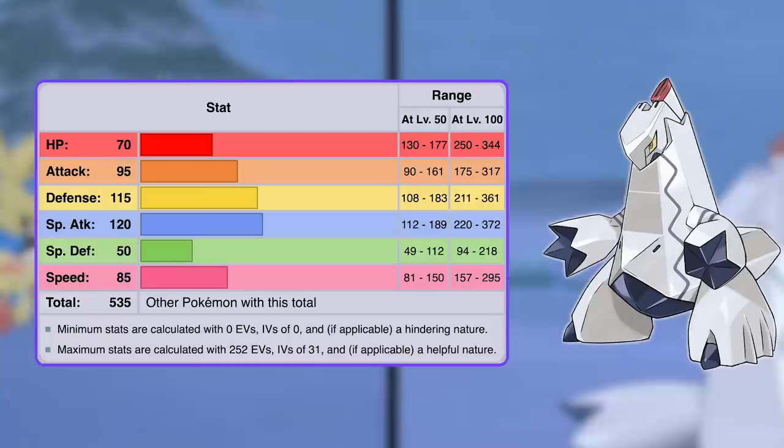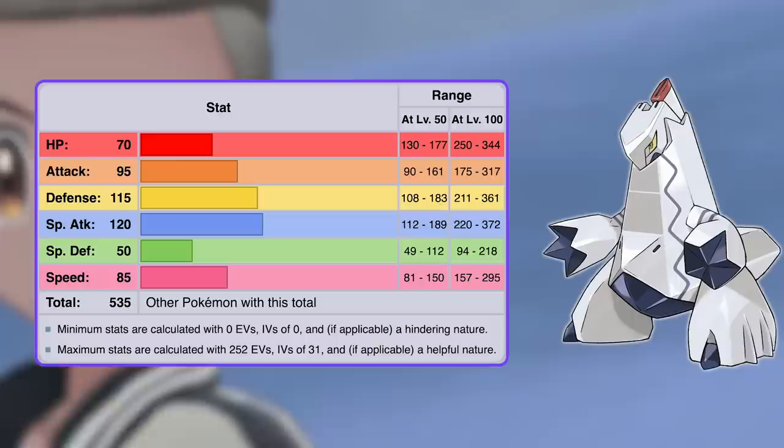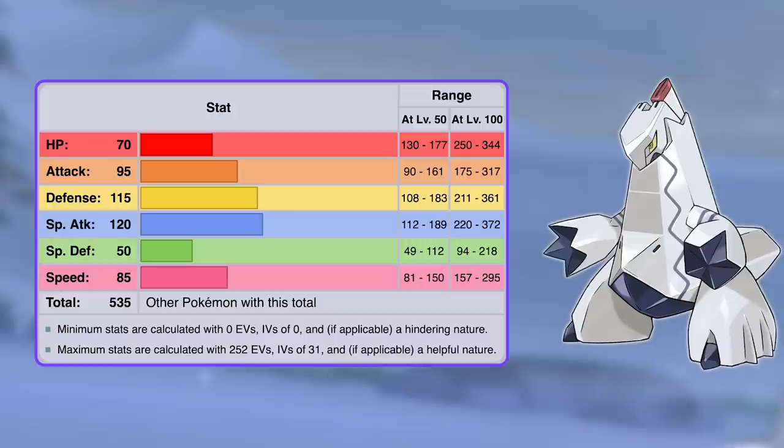Next is number six, Duraludon. It has a base stat total of 535, and the stats in which it excels are physical defense — which is base 115 — and special attack, which is base 120. Its physical attack is base 95, which is still pretty solid, and its base speed is a decent 85. Unfortunately, its base HP is only 70 and its base special defense is only 50, so it would not handle a strong Earth Power or Focus Blast very well. However, Fighting and Ground are Duraludon's only weaknesses — two types that tend to be more physical. Dragon-Steel is just a fantastic defensive typing with only those two weaknesses and nine resistances plus an immunity. With Duraludon's great stats, I find it hard to believe that it isn't gonna end up being a really great Pokémon in the competitive scene.